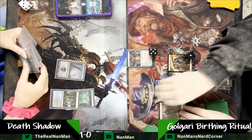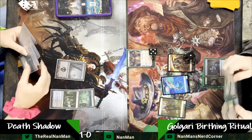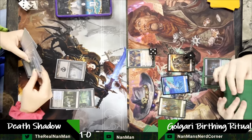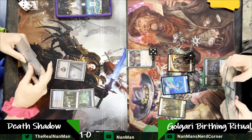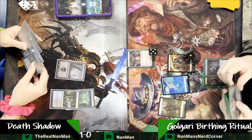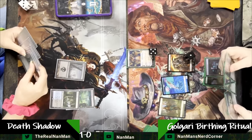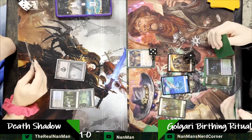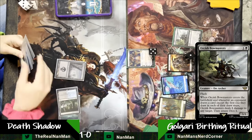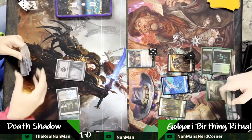Next turn you have four mana to do a little bit more. But the more Grist gets scarier, the harder it's going to be — five loyalty, every turn it's got a chance to just pop something and continue to make a swarm of insects, or in this case a fish, a soldier. The larger the creature count gets, the scarier the Chord of Calling gets. Shadow of Doubt is a perfect response to that. So there's a Bowmaster attempt to cast, and our Drown the Lock will be beneficial — let's just hit that with the counter and get that out of here.